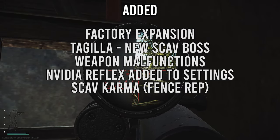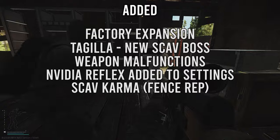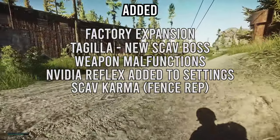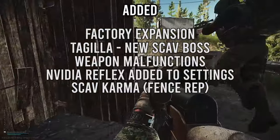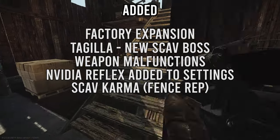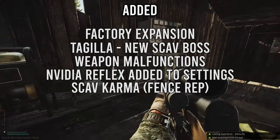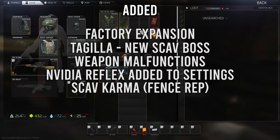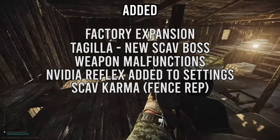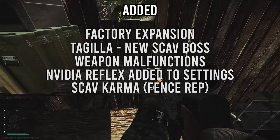Scav karma is now in the game. It's all based around Fence, who now has two loyalty levels — normal and max rep. If you're playing as a scav you'll want your karma as high as possible. Killing non-hostile scavs as a player scav will lose reputation with Fence, while helping scavs and scav bosses kill enemies, using a friendly scav exfil, or using the car exfil will gain reputation. Fence reputation primarily affects the player scav cooldown.